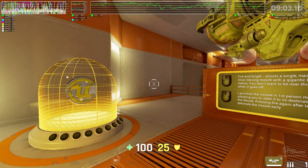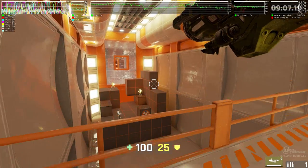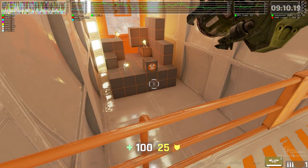Nuclear-tipped missile. Using the secondary fire mode to launch the missile will allow you to guide it to its destination.